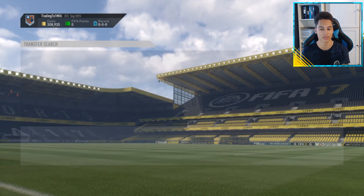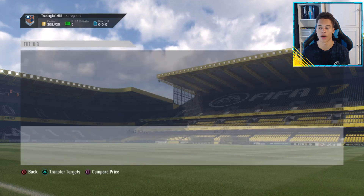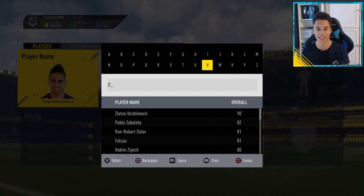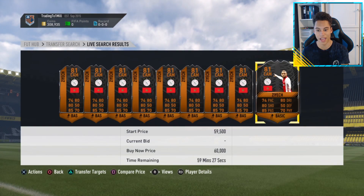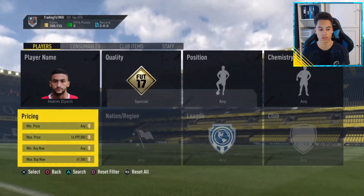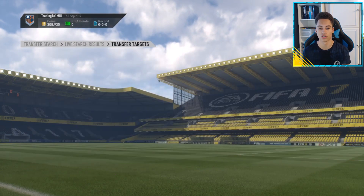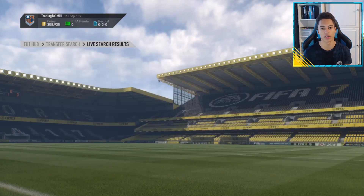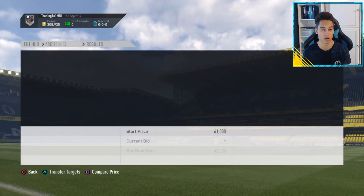There have still been no new cards listed — I think I might just change player. I'm going to go to my next player, Zeeitch — I'm not very good with names, especially that one. He goes for about 60K, so we're seeing 61–62K. We want to pick him up for about 57K to make a decent profit — 57K or under is a good snipe. Let's just hope a card gets listed; if a card under 60K gets listed I'm happy.